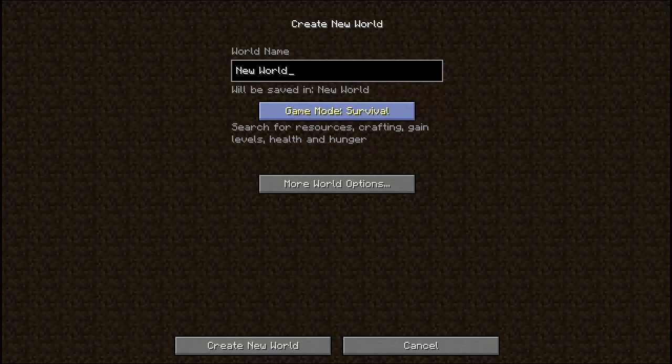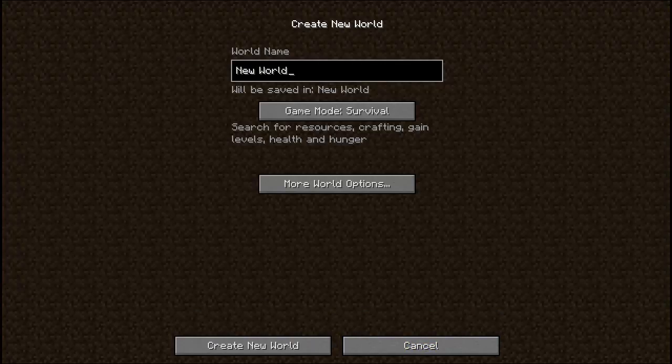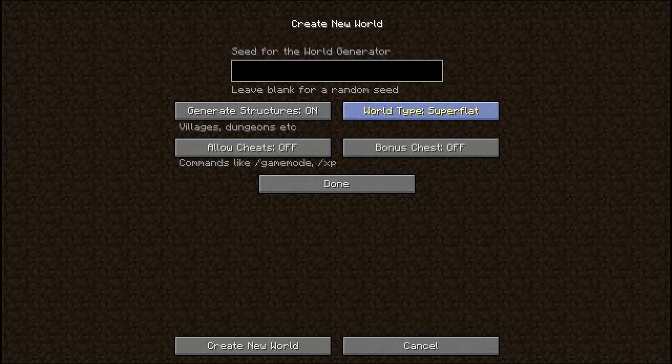We've got some new options with this one. When you open up more world options and create a new world — let's just call it 12w16a — you have your default things like superflat, default, and generate structures on and off. Those have been there forever. You also have allow cheats on, which gives you things like game mode and XP. We're going to turn that on. And there's a bonus chest — I'll show you what that does. We'll do 12w16a as our seed, just for the heck of it.